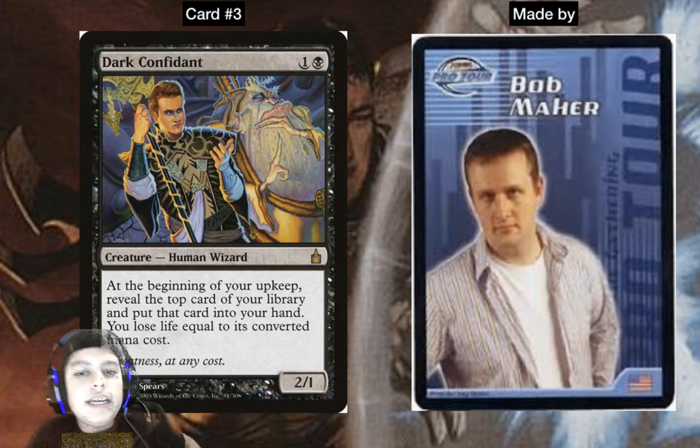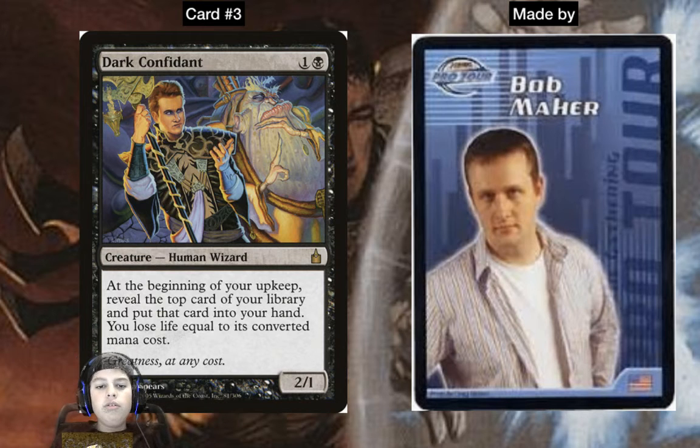Sometimes you can even hit a land and get no life loss. It's so good. The thing is it's uncontrollable — you have to do it every turn, so you can kill yourself with Dark Confidant. That's its only flaw; everything else is perfect. Just make sure you have a bolt in hand at a breaking point and bolt your own Dark Confidant so you won't die, or path it in a Death's Shadow deck and get a land.